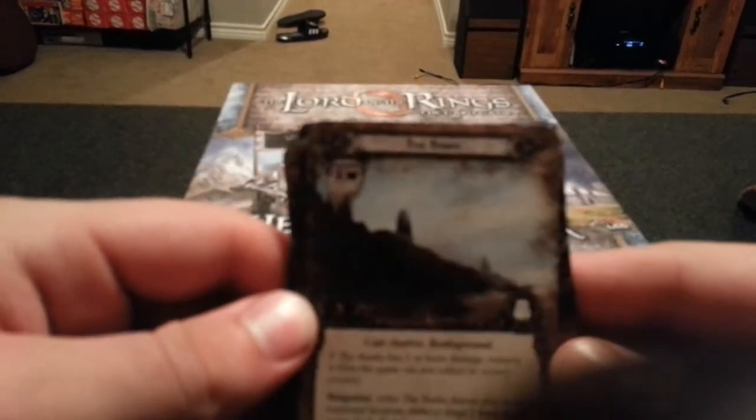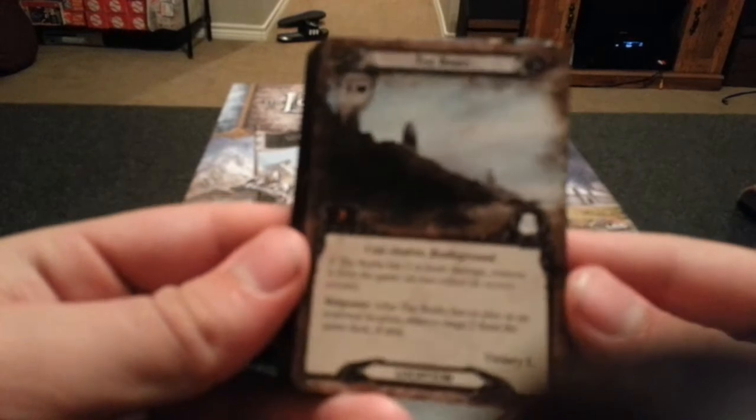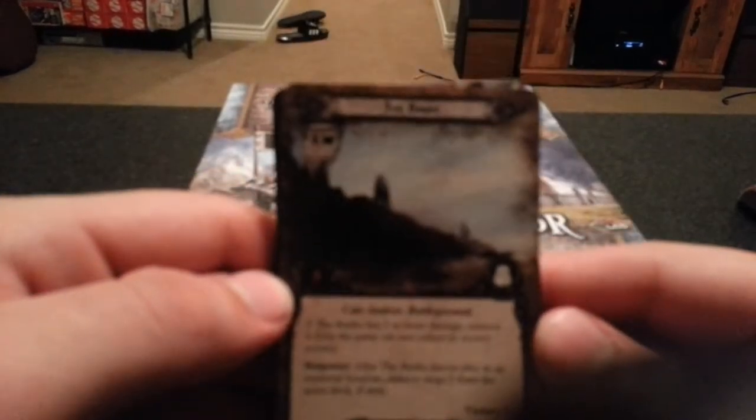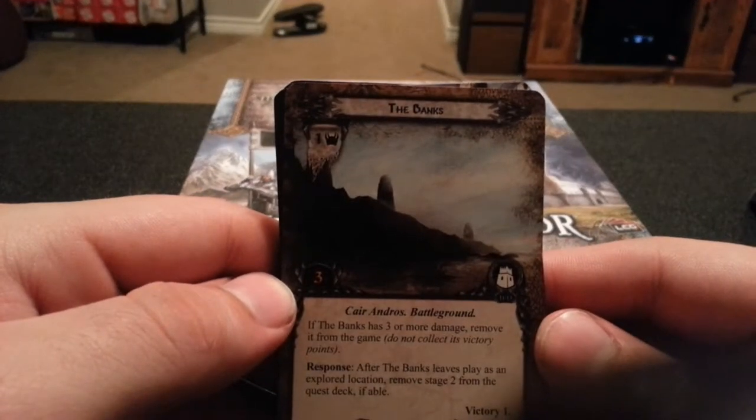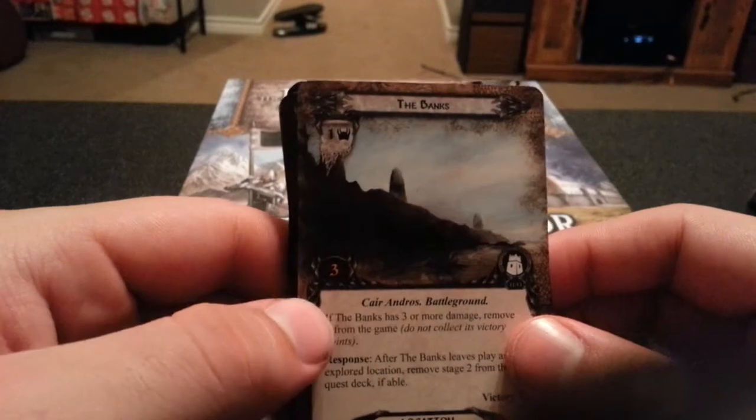Let's see what this is — The Banks. If the Banks has 3 or more damage, remove it from the game; do not collect its victory points.